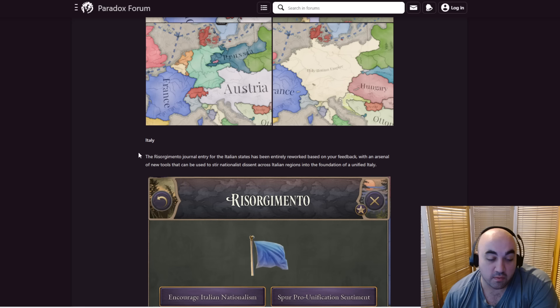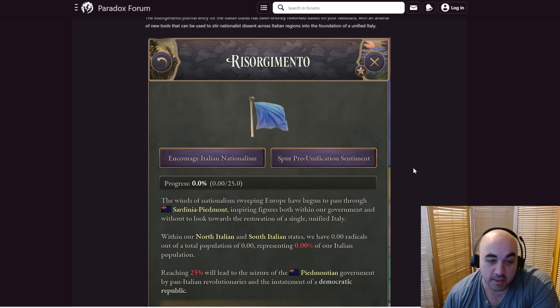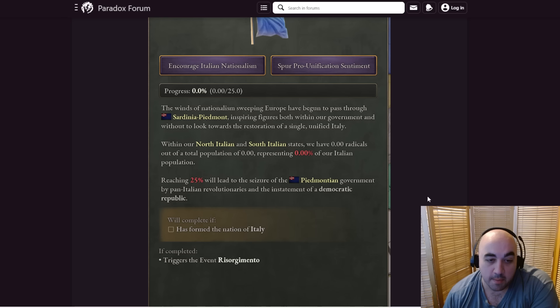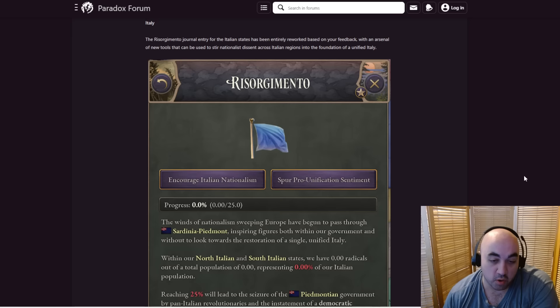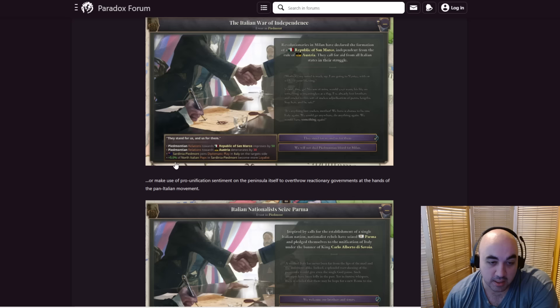The journal entry for Italian states has been entirely reworked based on feedback, with an arsenal of new tools that can be used to stir national dissent across Italian regions into the formation of Italy. You can spur pro-unification sentiment, encourage Italian nationalism, and so on. Nationalism spreading through Europe — Sardinia-Piedmont reaching 25% will lead to the seizure of the Piedmont government by pan-Italian revolutionaries and the installment of a democratic republic. Prospective Italian unifiers may encourage Italian nationalist sentiment in the Italian regions of Austria, leading to bigger secession and reenactment of the First War of Italian Independence — or make use of pro-unification sentiment on the peninsula to overthrow a reactionary government.